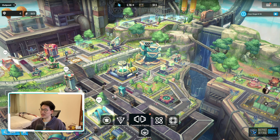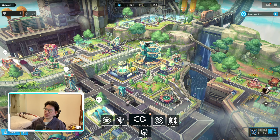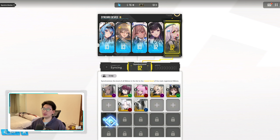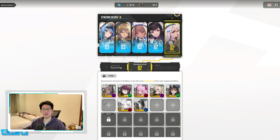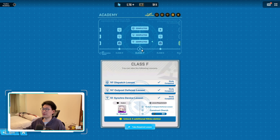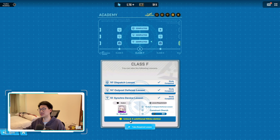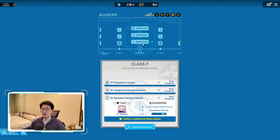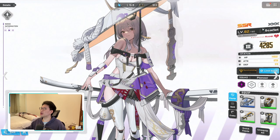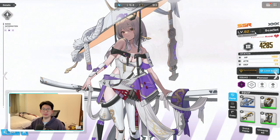Some of you heard 'extra Nike slots' and got excited — here's what that means. In your synchro device, at the very beginning you only have five slots. You can unlock more by spending 500 gems, but please do not spend your hard-earned gems on this, because you will literally unlock these slots automatically as you progress through the Tactics Academy. At Class F, lesson 6-1, you unlock a second row of five additional Nike slots.